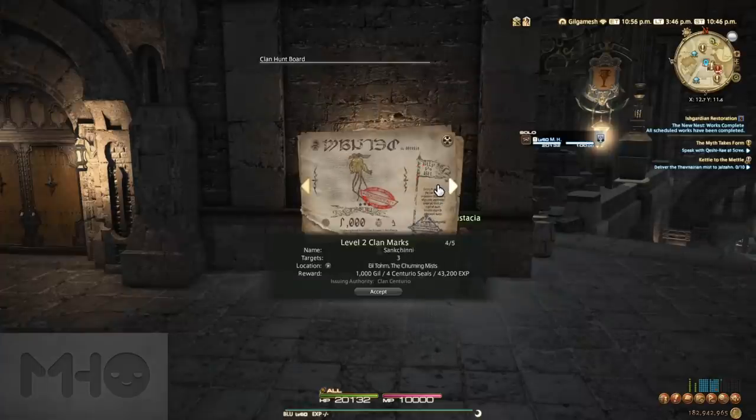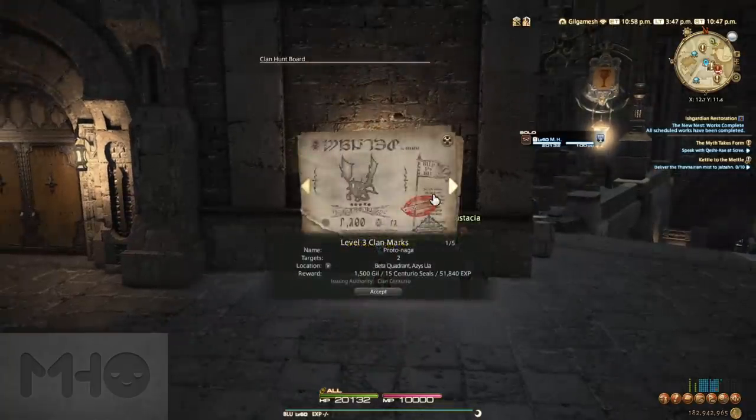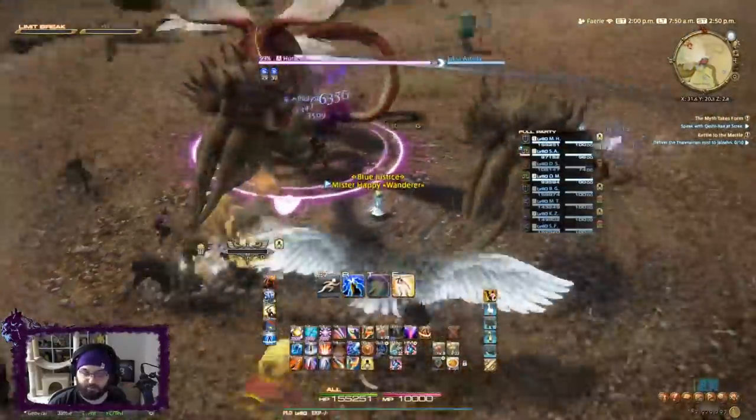Think of these like the alternative to the hunting log but repeatable daily and weekly. New players would be remiss to ignore or completely miss this feature altogether, especially when I tell you what you can buy with these currencies. While Hunt Bills are the most basic function of the hunt, there are actually open-world bosses that spawn under various conditions that reward currencies as well.